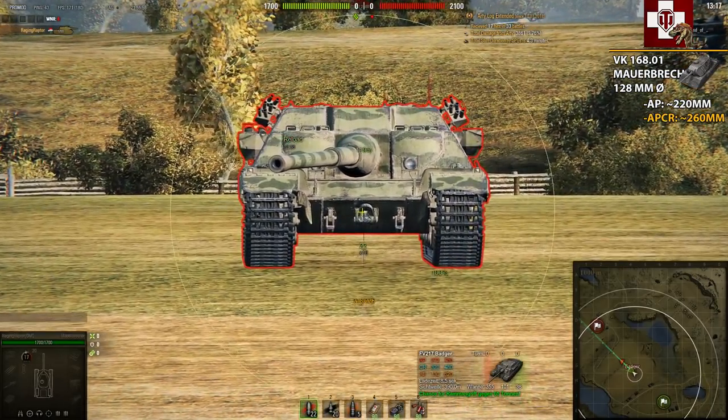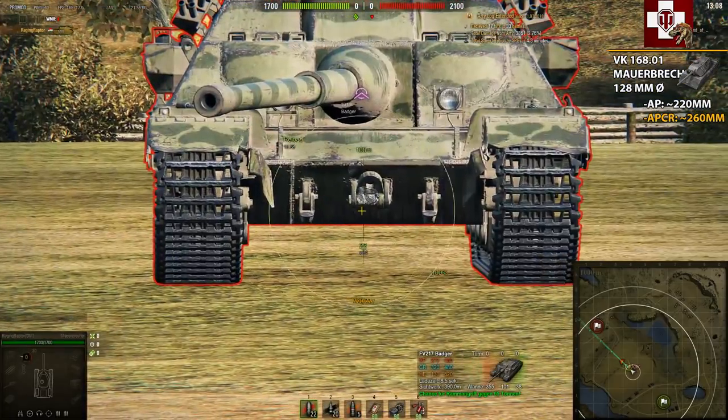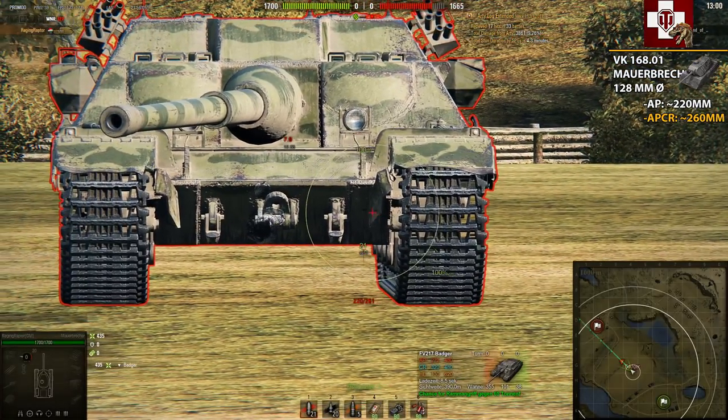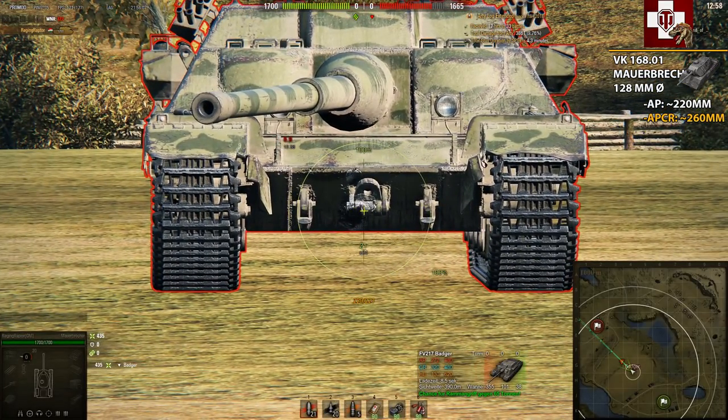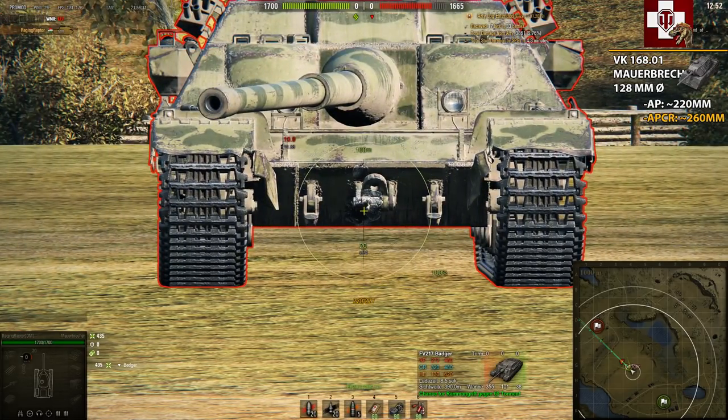One thing to know: after exactly 100 meters your AP shells will start losing penetration, which is why I went back to 100 meters. There you can see we were actually able to penetrate him once after several tries, but I'm pretty sure it won't happen again easily.